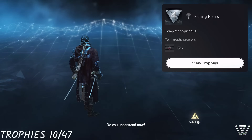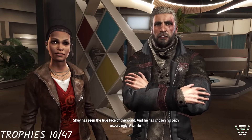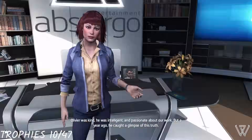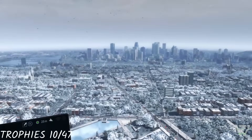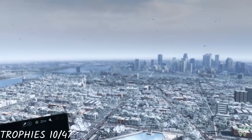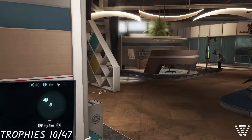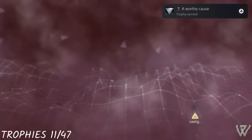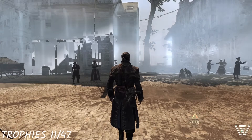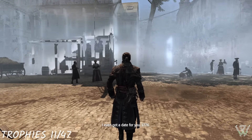Once again we are forced out of the Animus due to servers being offline. We talk to Otso Berg, meet with Melanie, and she grants us level 2 security access. We take a moment to admire the view and then repair the next set of servers. We head back to the Animus and unlock another trophy. Upon re-entering we are taken to our second glitched memory — similar to the first, I'll explain this later.